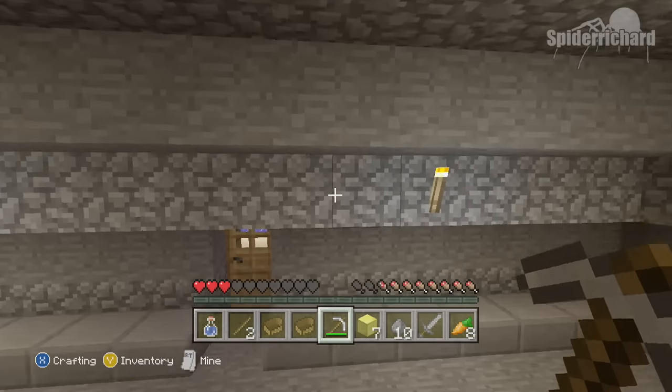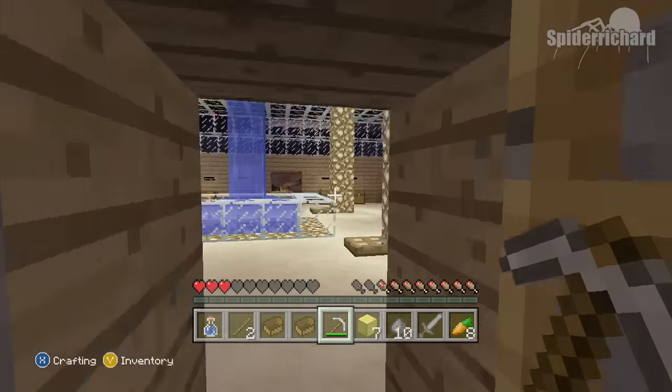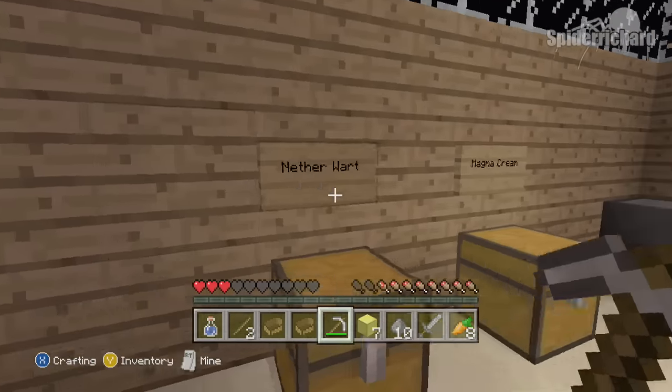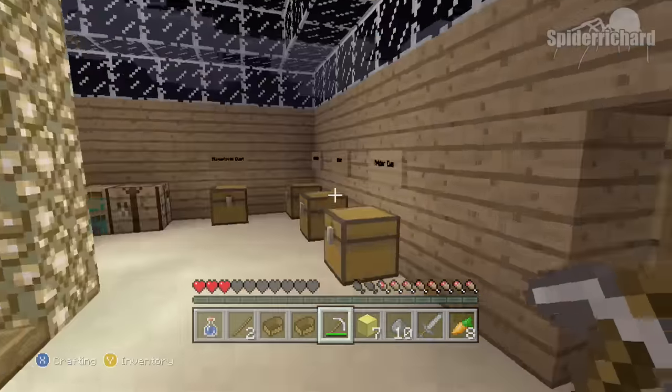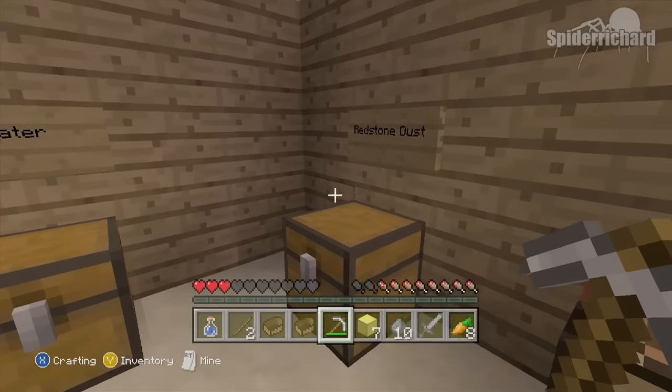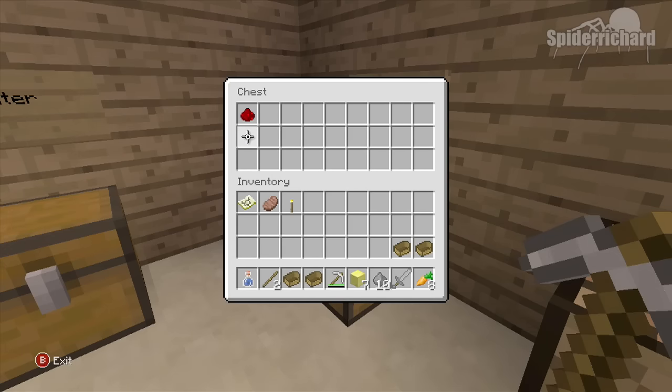Jump inside the iron cart and let it drive you to the next room. Okay, so we jump out — this is the room where the magic happens. We need to make a potion of weakness to weaken the zombie villager. Find the box labeled redstone dust and grab the redstone.